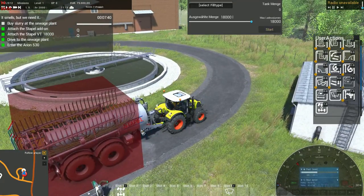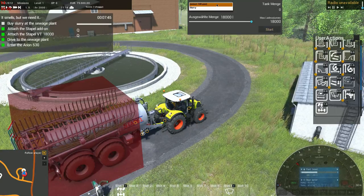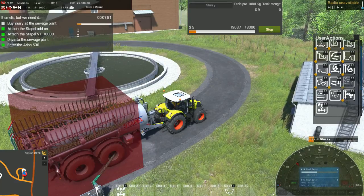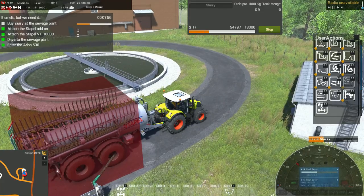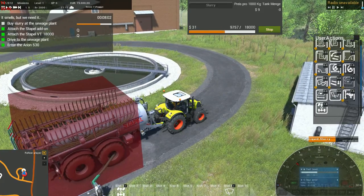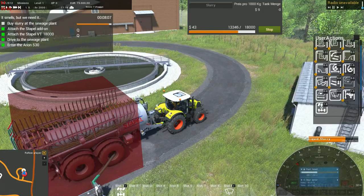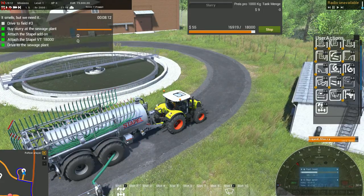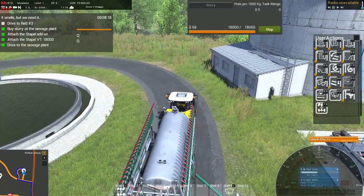Okay, now we can select the fill type. We'll have slurry and start - there we go, it fills it up and charges us money. But look how little money it charges! Not bad - we're going to get 18,000 liters of slurry for about 60 bucks. Going up - there we go. 58 dollars, well that was pretty close.